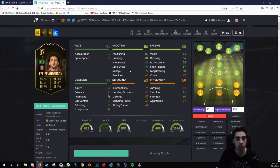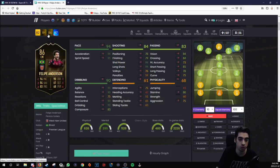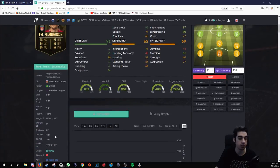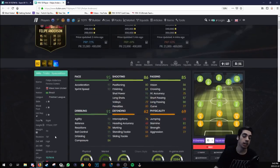96 shot power, 96 long shots, 92 agility, 91 balance. It's a good card — he has the finishing, shot power, and the long shots is really nice. That's a huge upgrade on the card when you increase shot power and finishing. With 84 composure that's really nice too. He's also high/high work rates, which is awesome.